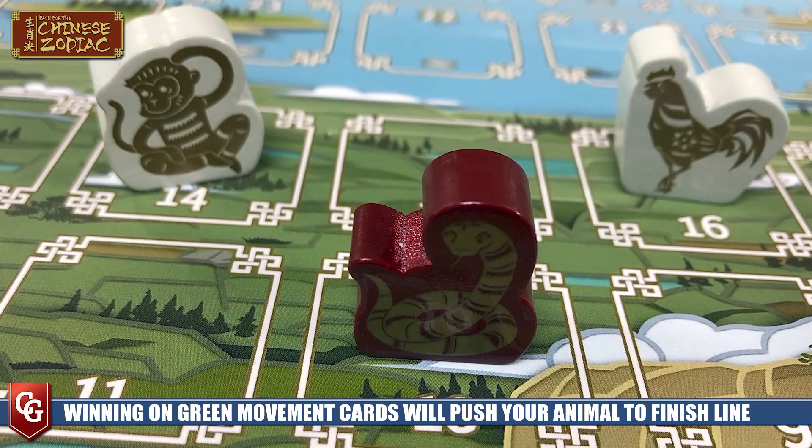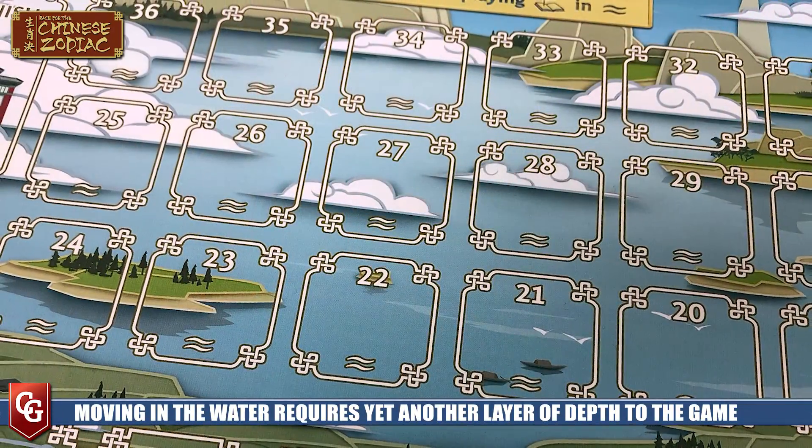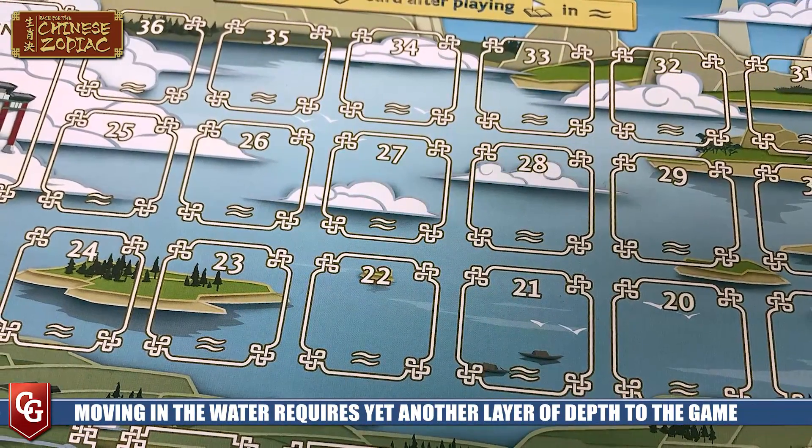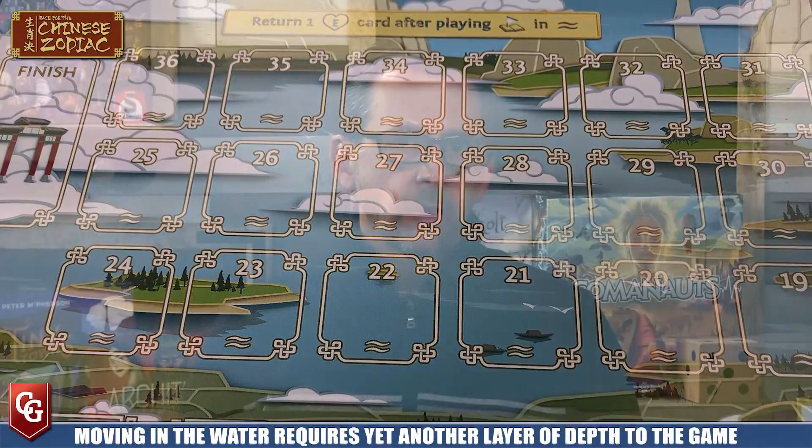Water movement works just like land movement, however anytime you use your number eight card while your animal is anywhere in the water, you have to permanently discard one of your energy cards back to the stack. You probably will have collected a lot of energy by then, but you really want to move far in water areas before you have to use that card. It also creates an interesting layer: you might want to trade some high energy cards back in to get ones, use those ones in water sections, and hold on to your high-value cards.